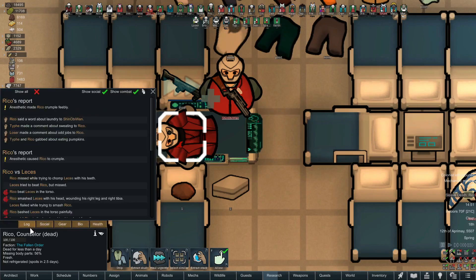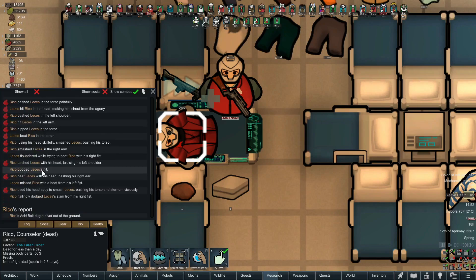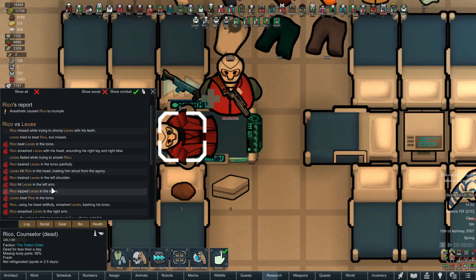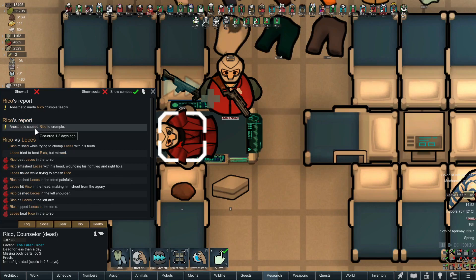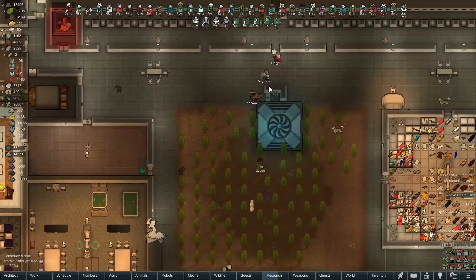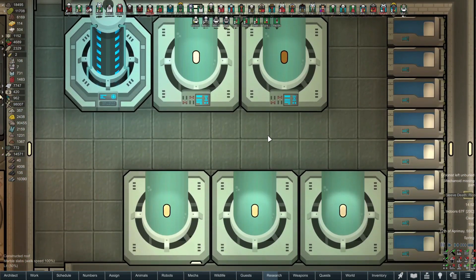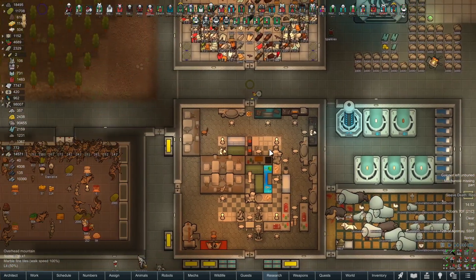Let me check the log — show combat. Anesthetic made Rico crumble feebly, Rico missed... This is a fight log but it wasn't recent. I don't know — this occurred 1.2 days ago, this was four or five days ago, this was half an hour ago. I don't get it. I'm mystified, but I can't waste too much time on that.